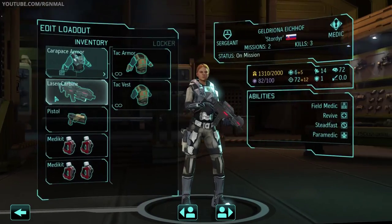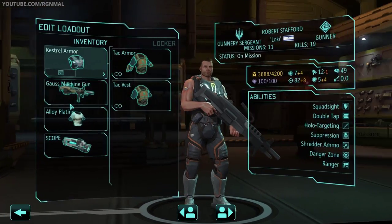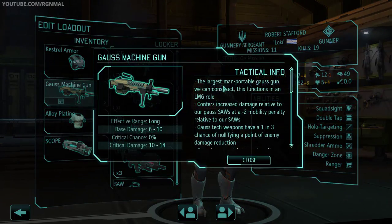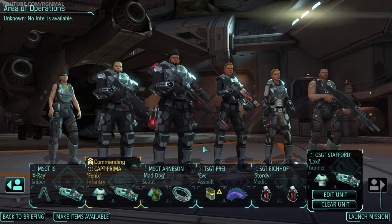Stroider is coming as our Medic — Carapace Armor, Laser Carbine, double set of Medkits. And last but not least, we've got Robert Stafford aka Loki — Kestrel Armor, Goss Machine Gun, Alloy Plating, and a Scope. LMG is set. I wanted to take an Engineer and get some Kim Grenades and some regular or Alien Grenades for cover destruction, but I only have five Engineers and four of them are wounded and one is fatigued.